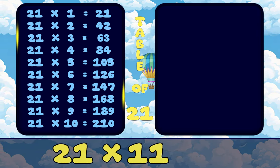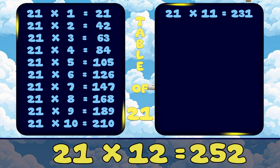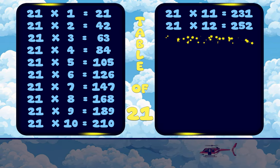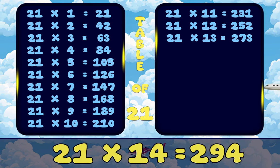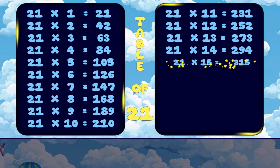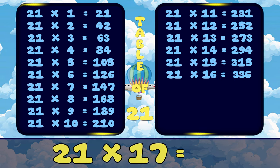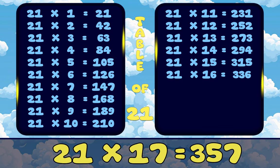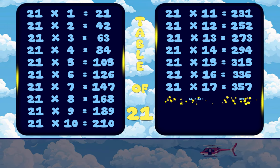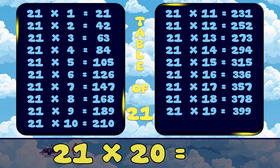21, 11's are 231. 21, 12's are 252. 21, 13's are 273. 21, 14's are 294. 21, 15's are 315. 21, 16's are 336. 21, 17's are 357. 21, 18's are 378. 21, 19's are 399. 21, 20's are 420.